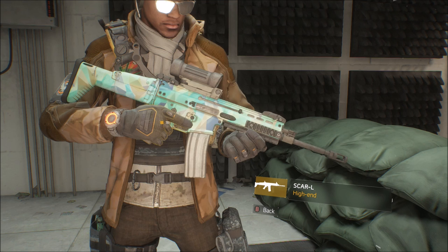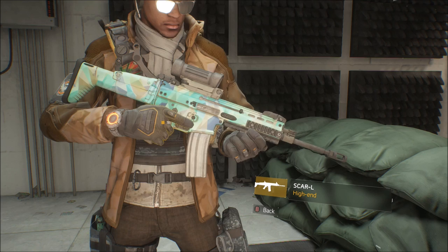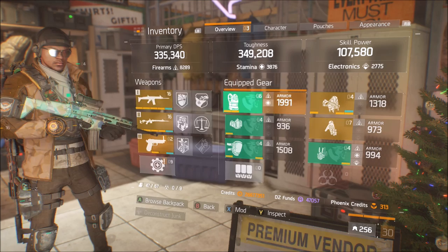Alright guys, Epic Fucking Slayers here. Welcome to episode 8 of my Fuck the Meta series. In this one, I'm going to be using a 4-piece Predators build with the Scar-L Assault Rifle in Last Stand and seeing why this weapon is considered a non-meta weapon.